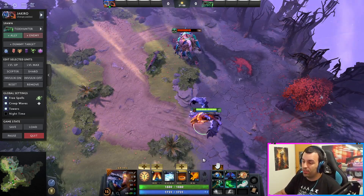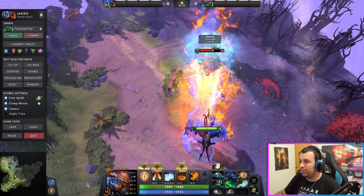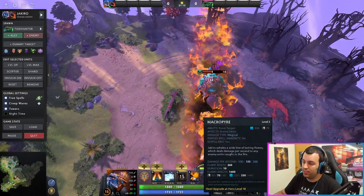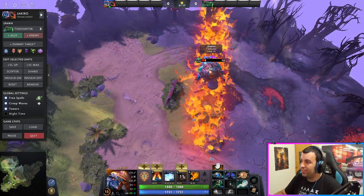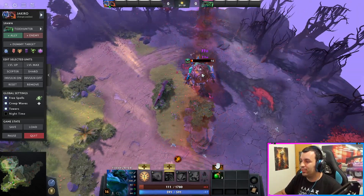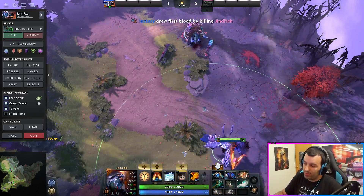This item is always great, usually for supports anyways because there's always going to be a use for it. But it works especially nice with Jakiro, because of the whole thing - once they come down you can just hit them with everything from your spell inventory. This level 16 Tidehunter is already just done completely.